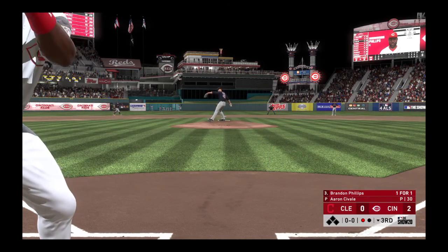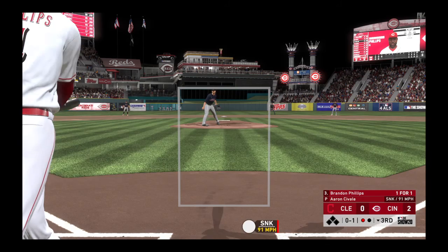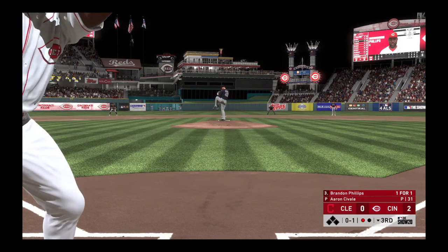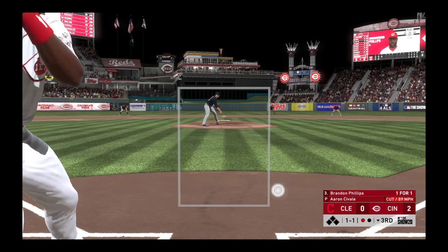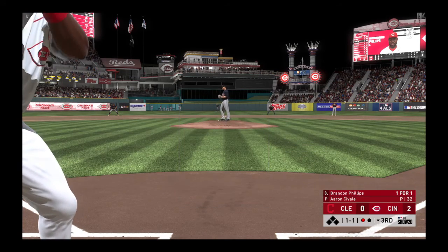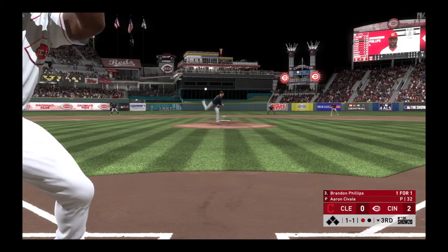Ready to deliver — here's the first pitch, oh had him chopping at that one, it's nothing and one. You have to find a way to lay off that low sinker. There is just no way to do any damage — you're just looking at either a bruised shin or a ground out to the left side.